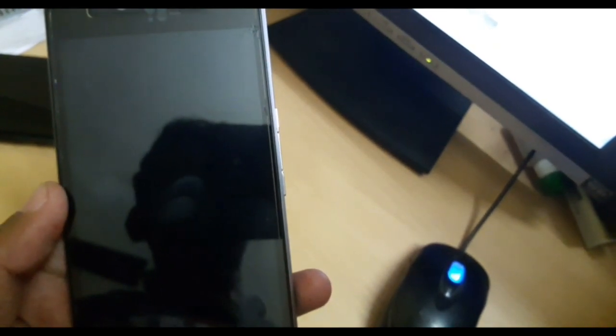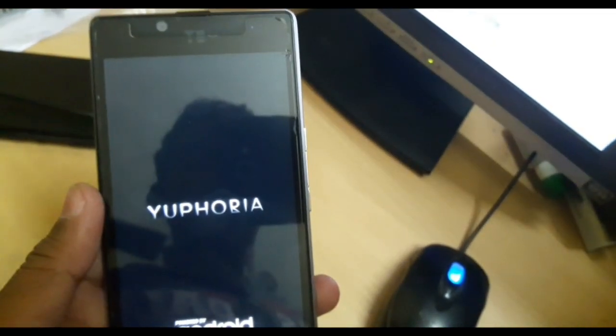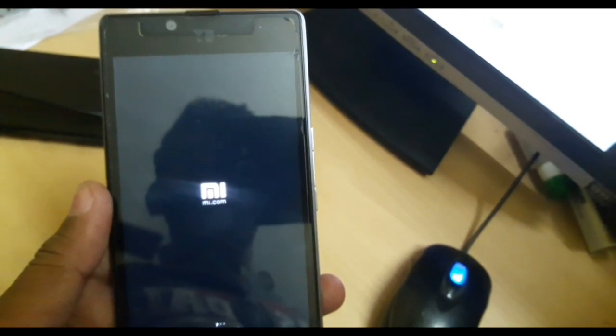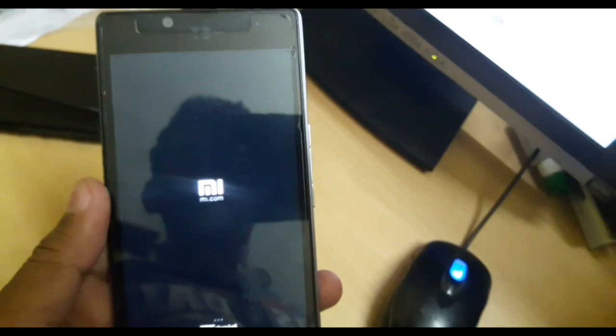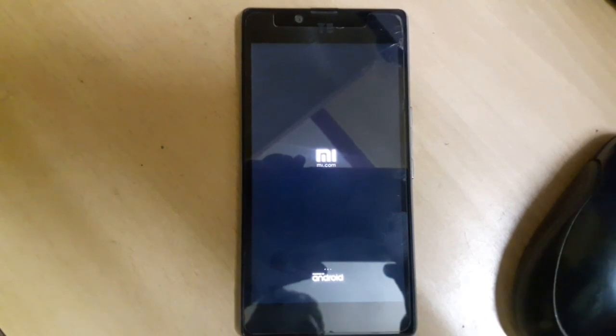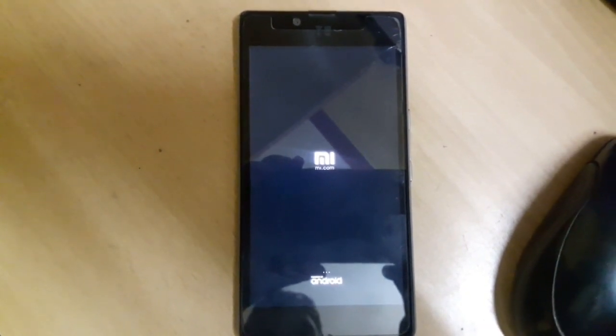Try to boot this ROM. You can see the boot logo, and after some time you get the MI boot animation. Normally a first boot may take 5 to 6 minutes, but in this case it took almost 15 to 20 minutes and the ROM still did not boot. So I will show the fix for how you can boot this ROM.